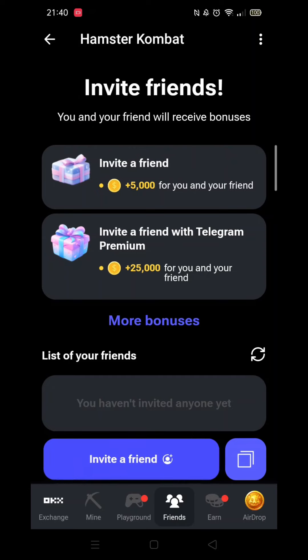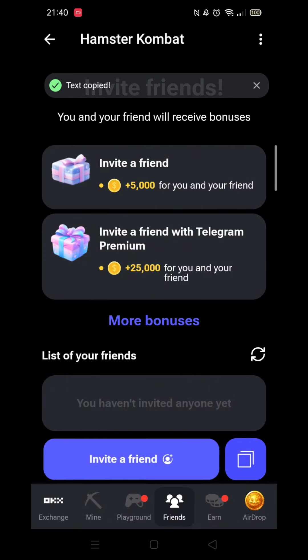The other option is to click the small square to the right of the Invite a Friend button. A text copied message will appear at the top of the screen when you click on the square — this will copy a URL which you can send to people via Messenger, WhatsApp, etc.